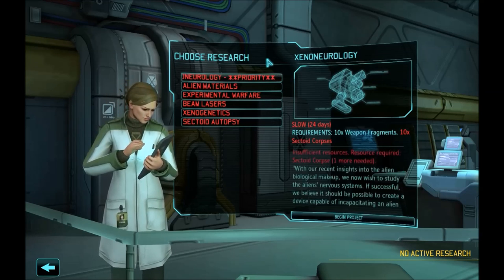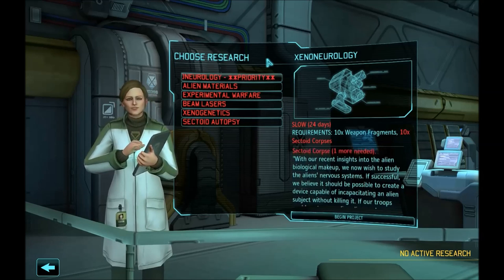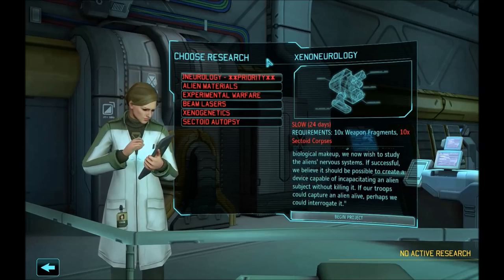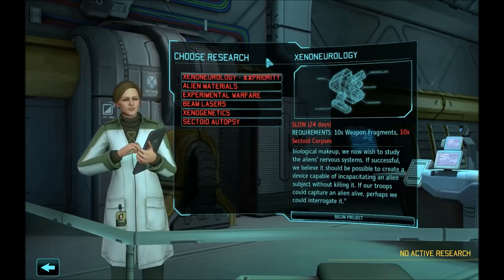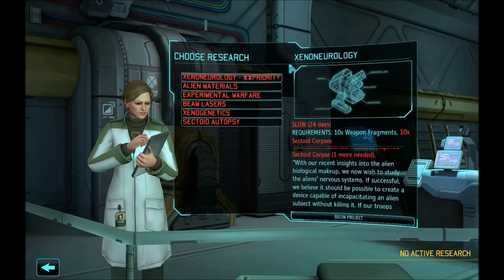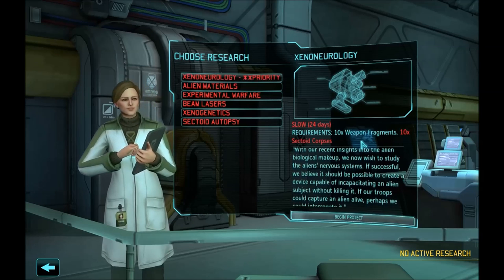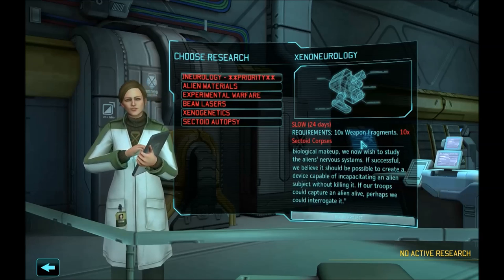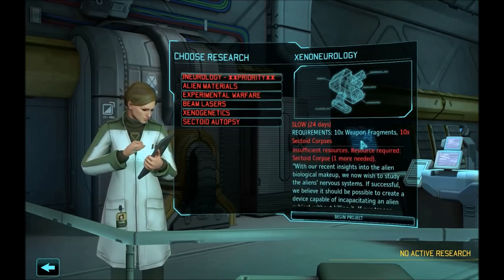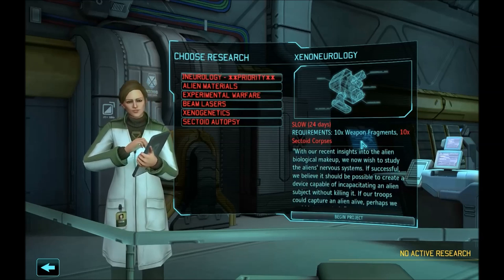You can also produce items faster, which is incredibly important because you will be able to field more experimental technology on the field faster. And when you build a workshop and build items faster you get your resources back — your alloys and so on — and your discounts faster, meaning you can build more items, which is insanely important. Just be careful: if you sell too many weapon fragments you are not going to be able to research more complicated technologies later. The rule of thumb is to keep a minimum of 100 to 150 weapon fragments in the first year. If they request only a couple and give you an engineer or two in exchange, it's a very good deal especially in early game when you really need those early engineers.